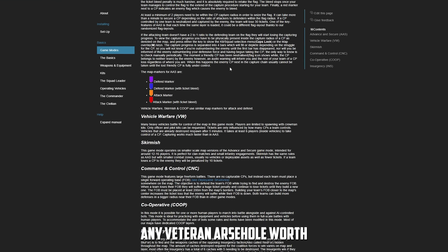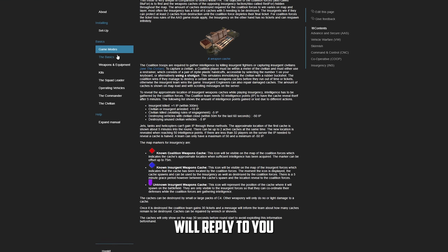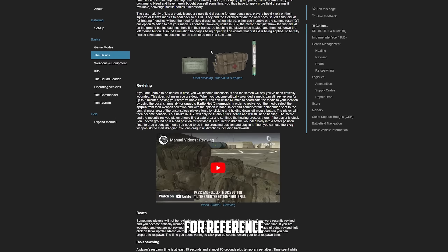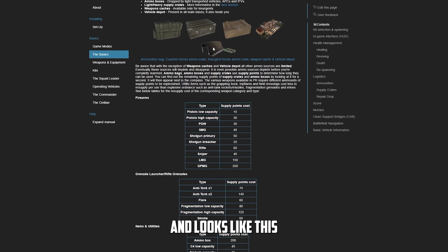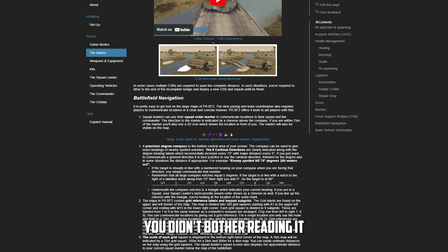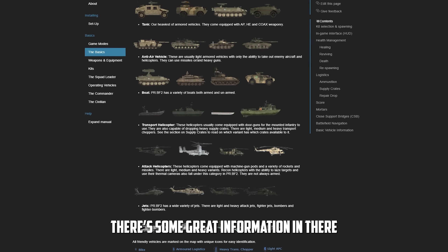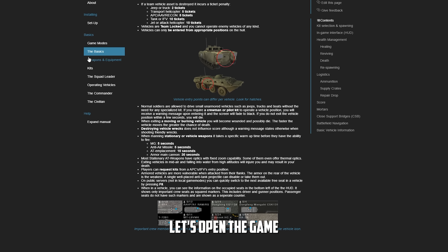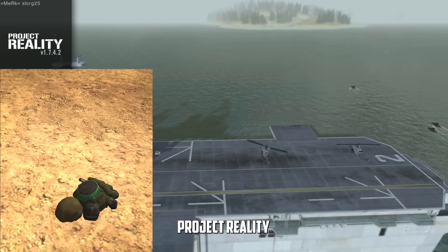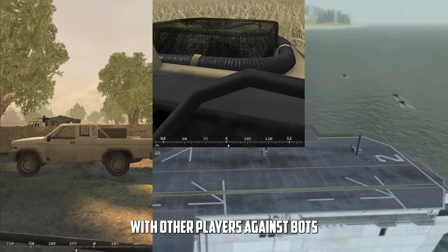From the launcher, you also have direct access to the PR manual. In-game, when new players ask a question about the game, any veteran worth their salt will reply not with the answer, but to read the manual. The manual is here and looks like this. There's some great information in there. Right, let's open the game.